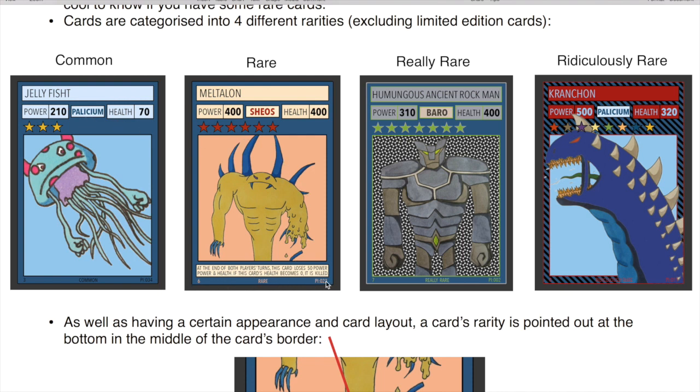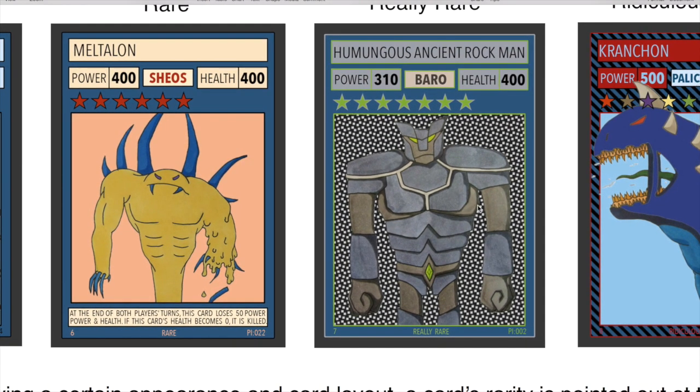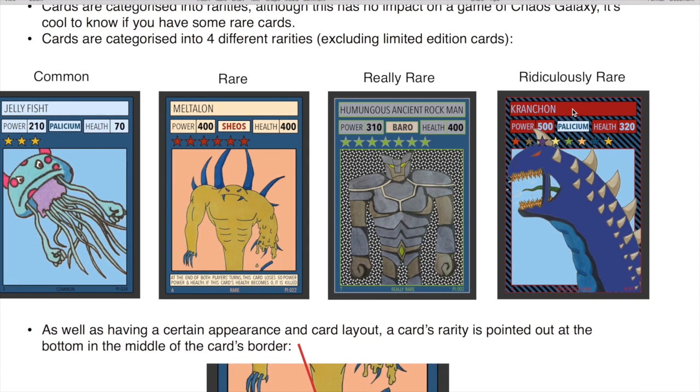Rare cards also have the text at the bottom of the card in the colour of the creature's planet. Really rares are a bit different — they have stars that are different colours and the text boxes are different colours too, not really set to any planet but made to go with the creature's design. Ridiculously rare cards are very cool — they have a stripy pattern in the background, rainbow coloured stars, and text based on the creature's artwork and the colours that go best with it.